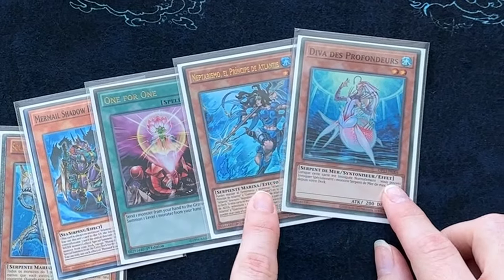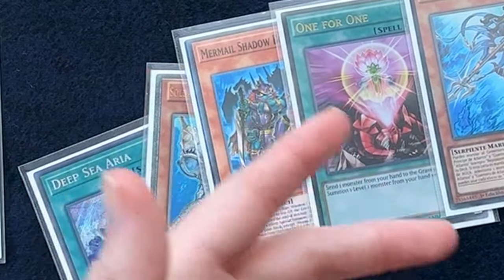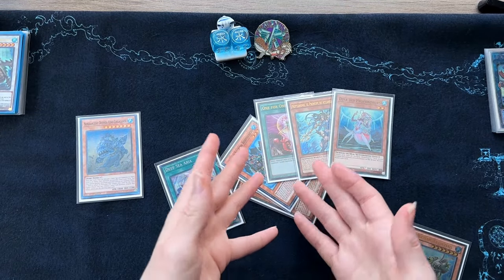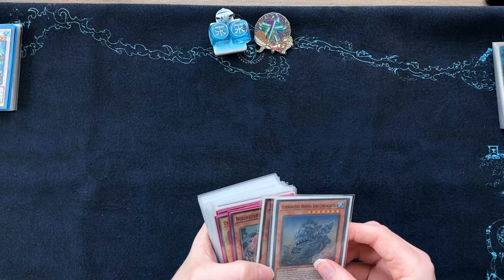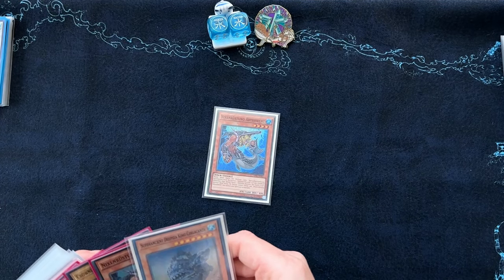Along the Atlantean side of things, this gets you to Prince. Prince gets you to the Mermail and Atlantean cards that get you to him. It's kind of the same story. To make this simple, we're just going to start off with a Pike.